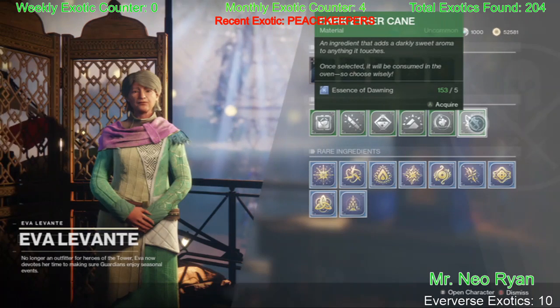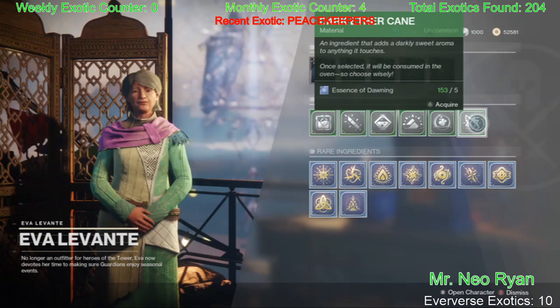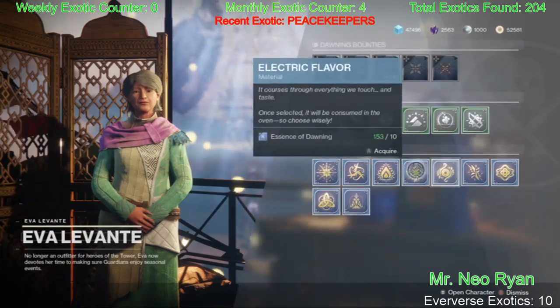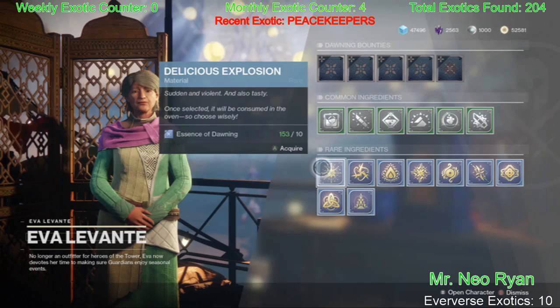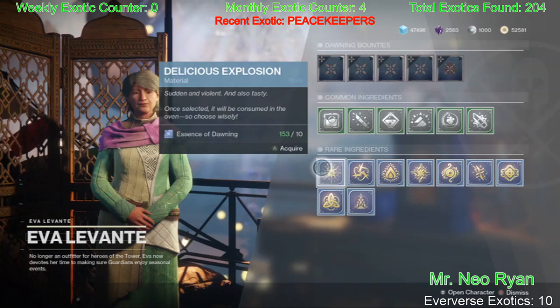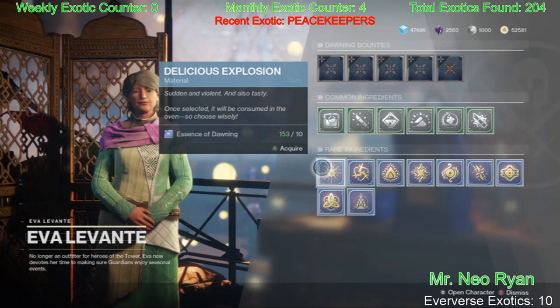Now we're going to make our way down to the rare ingredients — this is what everybody keeps asking me about. The first one is Delicious Explosions. Delicious Explosions come from grenade, rocket, and grenade launcher kills. Let me say that again: grenade, rocket, and grenade launcher kills.